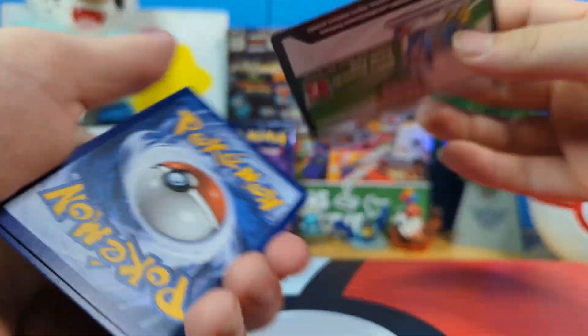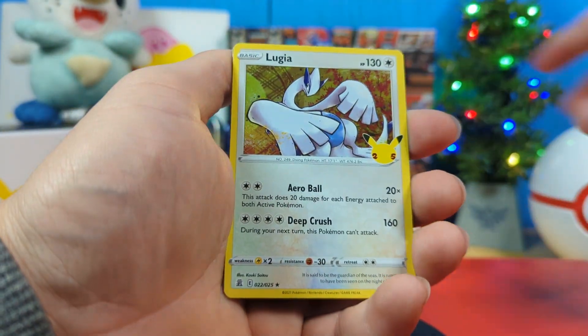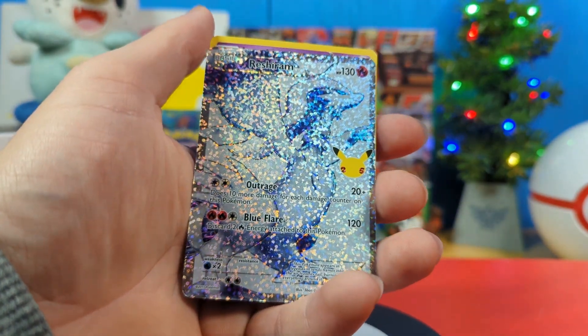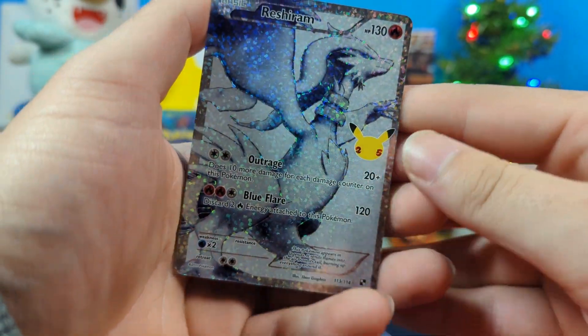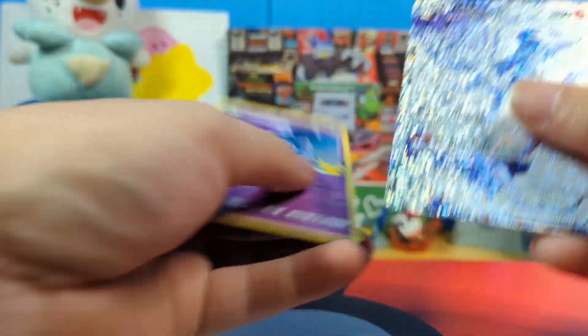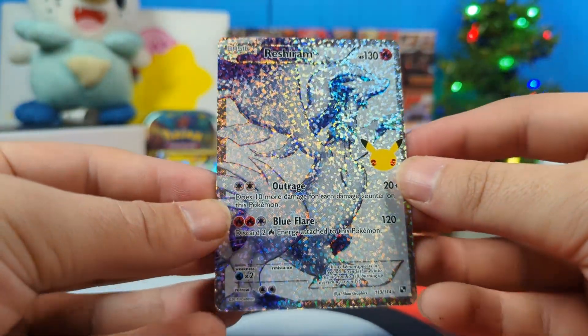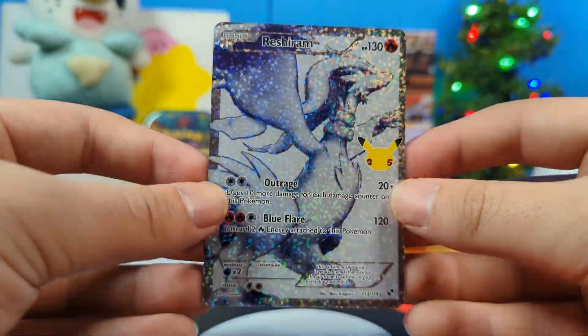There we go. Get that code card. Can we get something different this time? We got a Palkia, a Lugia. Whoa — it's the Reshiram! Yes! Oh my God! I had to cover my mouth because I was going to scream too loud. Oh my God! It's so cool! Behind it, Lunala. Oh my God! That makes me so happy. Look at it — it's so sparkly! So much rainbow!